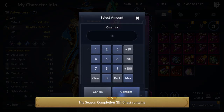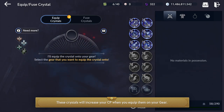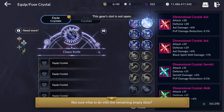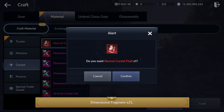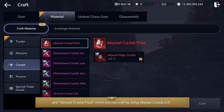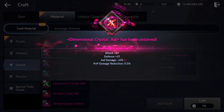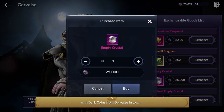The Season Completion Gift Chest contains 18 Dimensional Crystals. These crystals will increase your CP when you equip them on your gear. Not sure what to do with the remaining empty slots? You can craft a Dimensional Crystal with 20 Dimensional Fragments, 1000 Crone Stones, 1 Empty Crystal, and Abyssal Crystal Fluid, which you can craft using 15 Abyssal Crystals. You can purchase Empty Crystals with Dark Coins from Gervais in town.